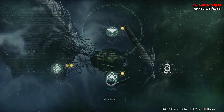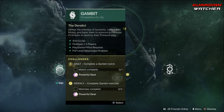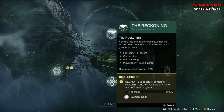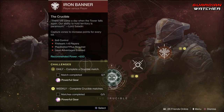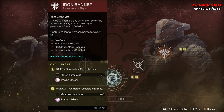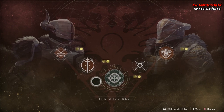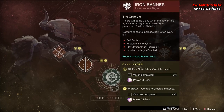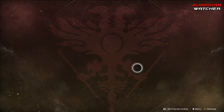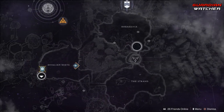For Gambit, we need to complete four Gambit Prime matches, complete three Gambit matches, and gain a hundred progress in the Reckoning. For Crucible, as I mentioned, Iron Banner is back — I'll be playing a lot of it — and you need to complete five Crucible matches in any playlist except private matches.